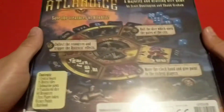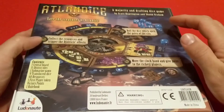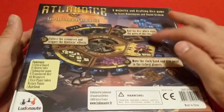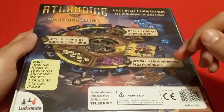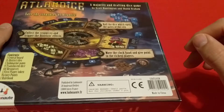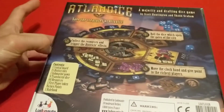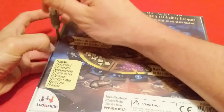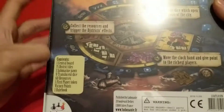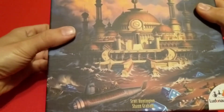Here we have the back with the picture, and what you do: roll dice which open the gates of the city, collect the resources, trigger district effects, and move the clock hand and give points to the richest player. Okay, save the treasure of Atlantis — let's get this open and check out what's inside.